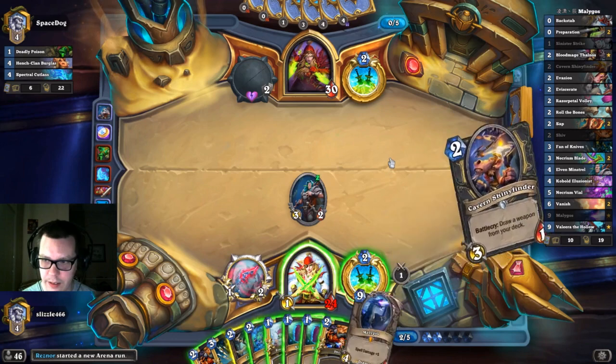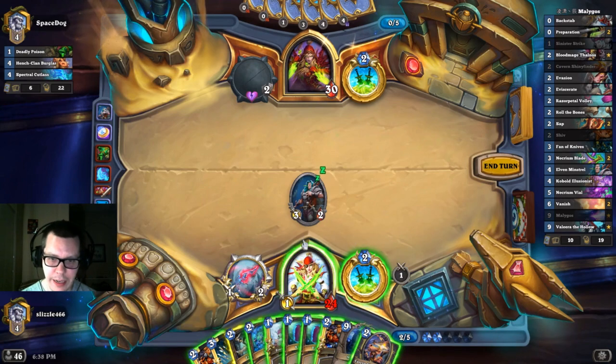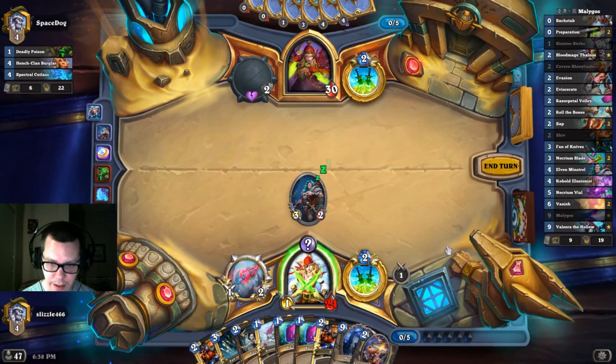Hey, there's Malygos! Now we've got to play something because we're going to mill ourselves. I'm going to have to go ahead — do I throw out an Evasion just to mess with him? I don't really want to use one of my spells.